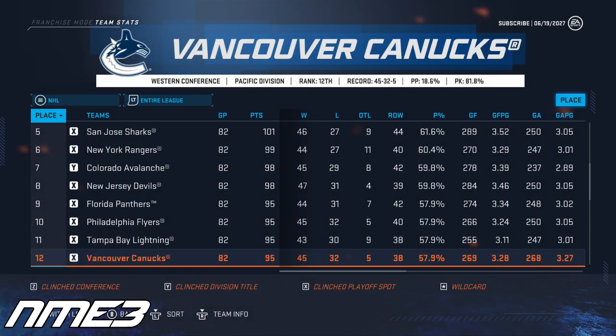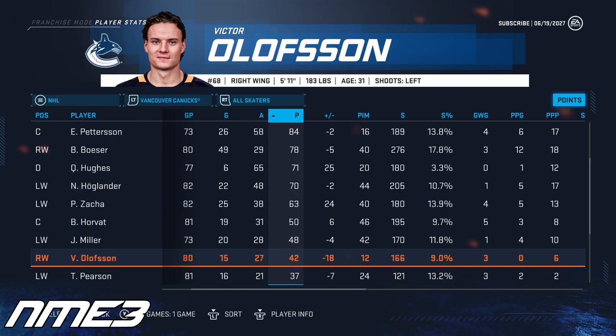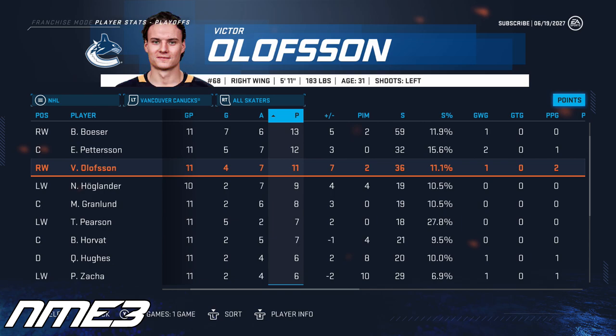The Canucks improved a bit in year number 8 as they finished 12th in the NHL, made the playoffs, and made it to the second round where they fell to the LA Kings in 6 games. Victor Olofsson had somewhat of a bounce back season, scoring 15 goals and 27 assists for 42 points. Olofsson showed up in the playoffs as well, going nearly point per game with 4 goals and 7 assists for 11 points.